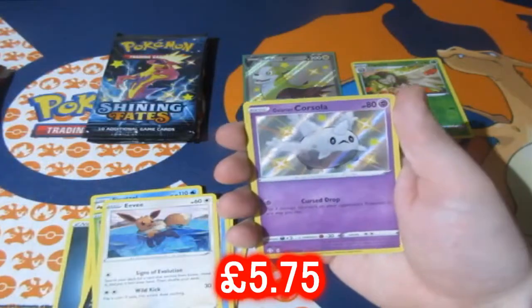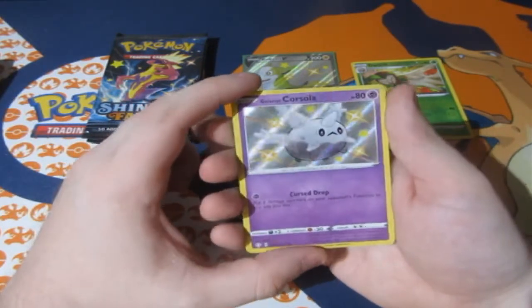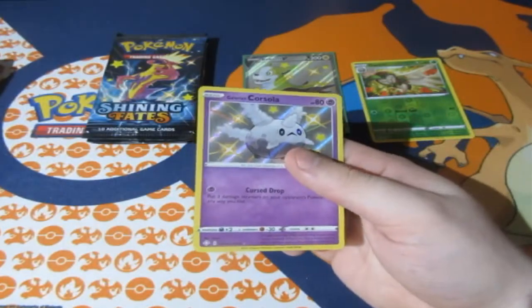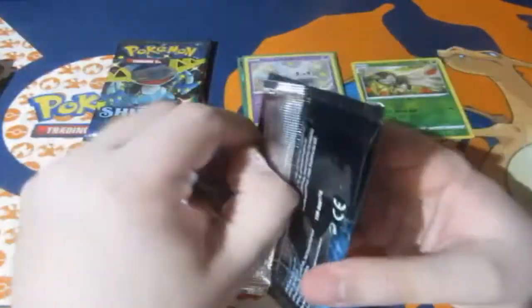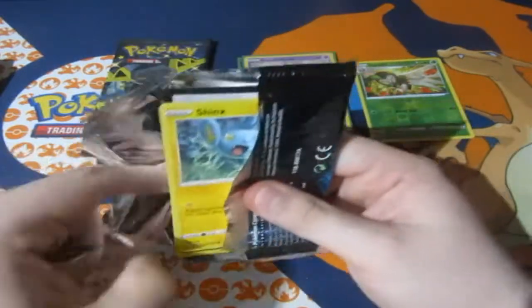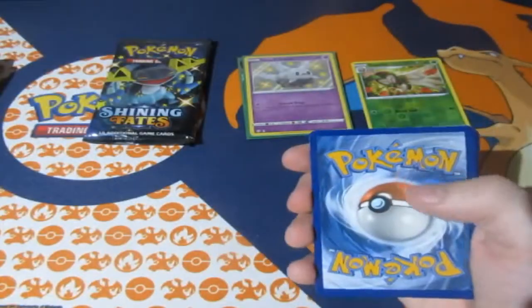There we go! We got ourselves a Galarian Corsola shiny — awesome! And it's a Celebi normal rare — fair enough, I'll take it any day. Beautiful card, definitely going in the collection. That's one shiny down, again awesome. Can we keep this train rolling?